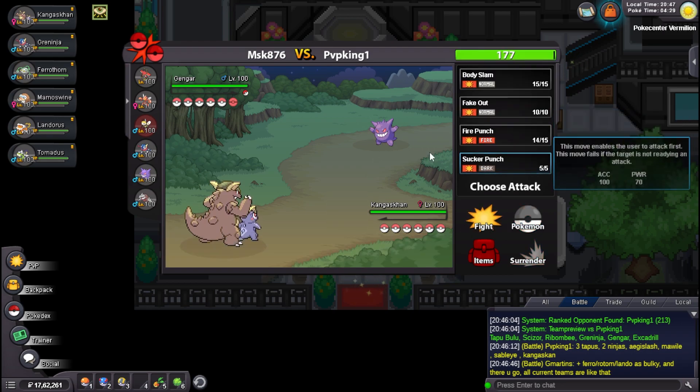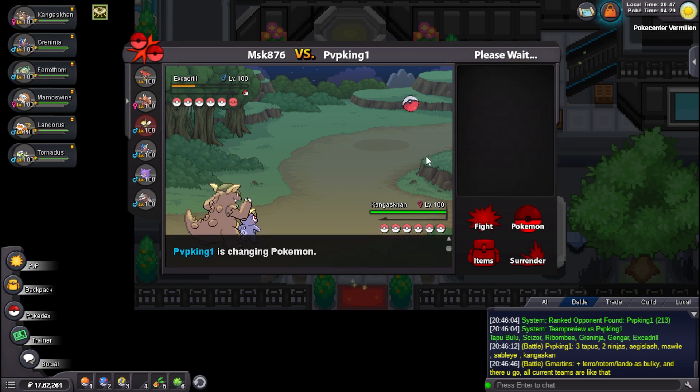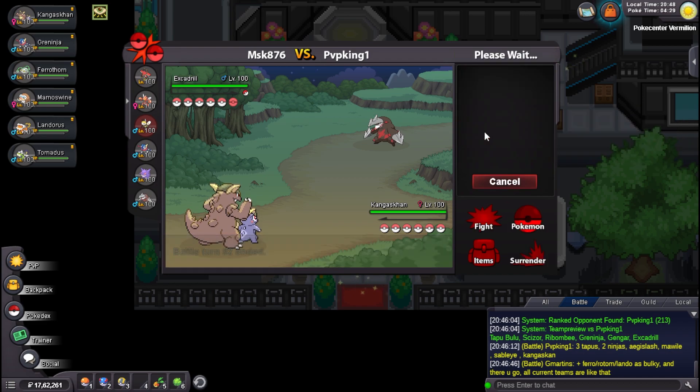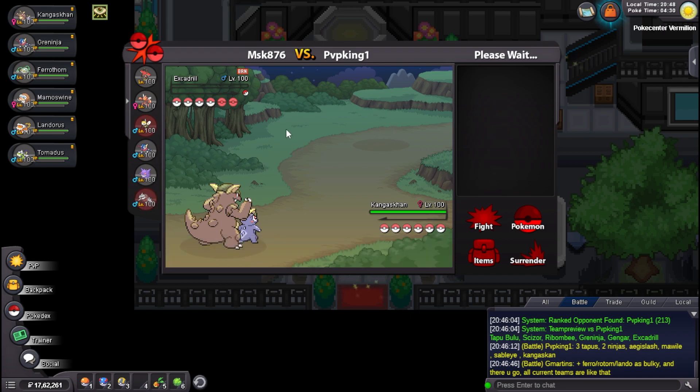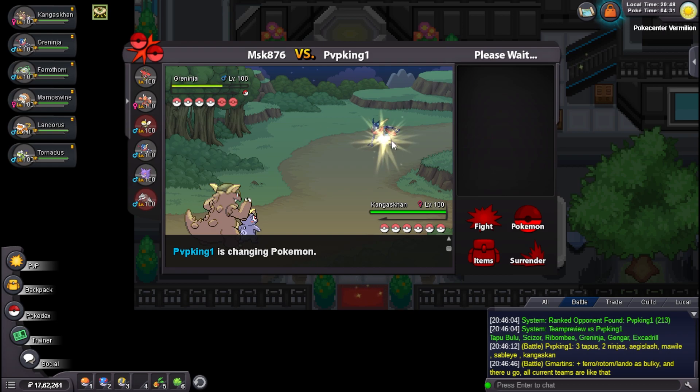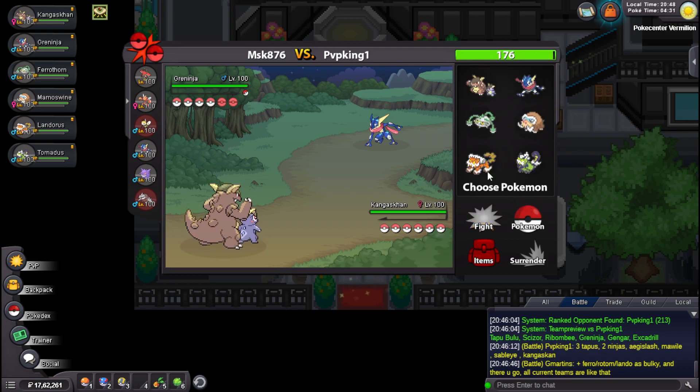It ends up going Scizor — I'm really not sure why he went into this, but I will just Sucker Punch it. I guess he just wanted to scout. I'm really not sure why he did that, but I'll Fire Punch this. I'm not worried and this might even die. He literally gave me his Scizor for free which is great — I love that! Greninja comes in. I'm sure that this can't knock me out but this might be Low Kick and I don't want to risk that.